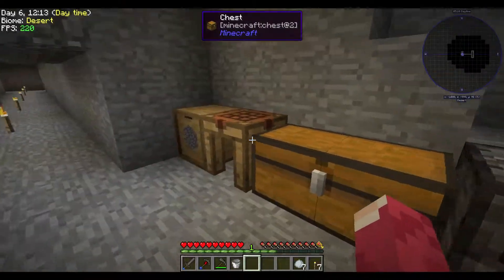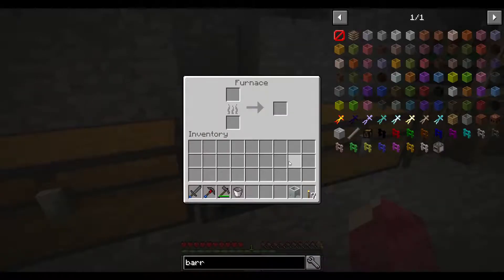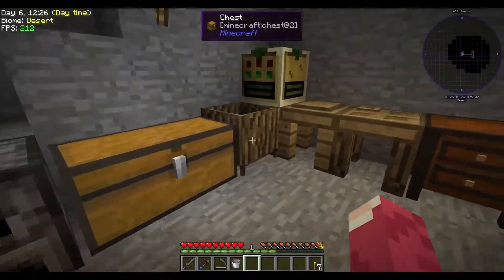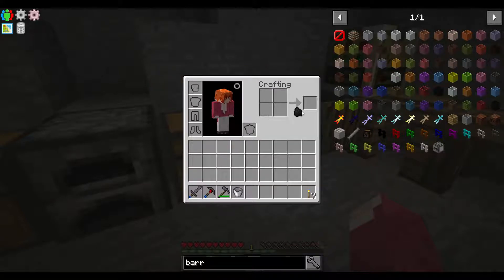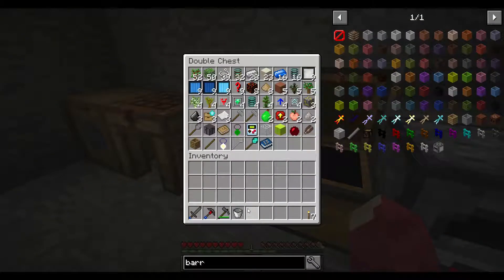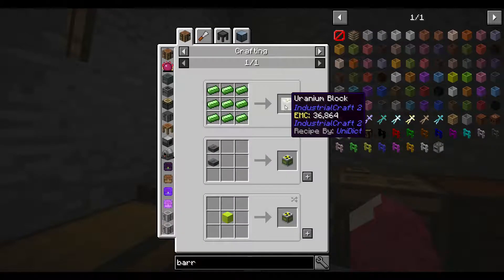We have the porcelain clay from saved dust. We don't have wood but we can use some tiny piles of charcoal from Actual Additions, which costs one item.